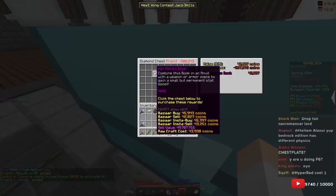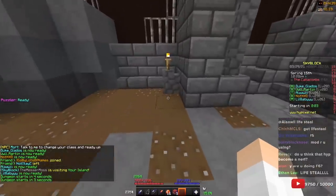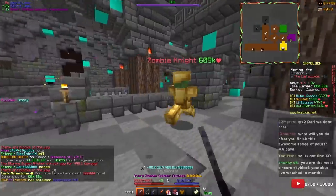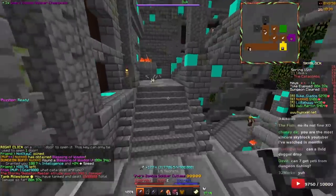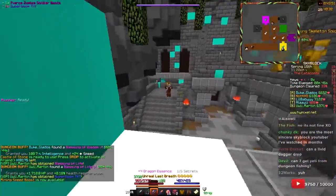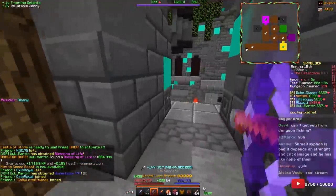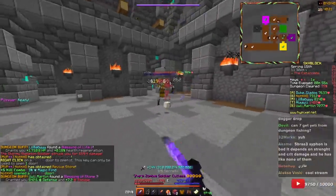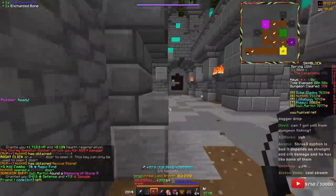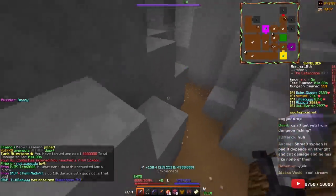We want to buy some hot potato books to add to our stuff. Oh, I forgot about lifesteal — we'll get it next time. I'm really scared of skeleton masters in this floor; they will kill me. I don't know how that skeleton didn't kill me. Why are there so many bow guys? No lifesteal is so bad — I cannot heal at all. I don't know how I'm going to survive this. This is how important lifesteal is.